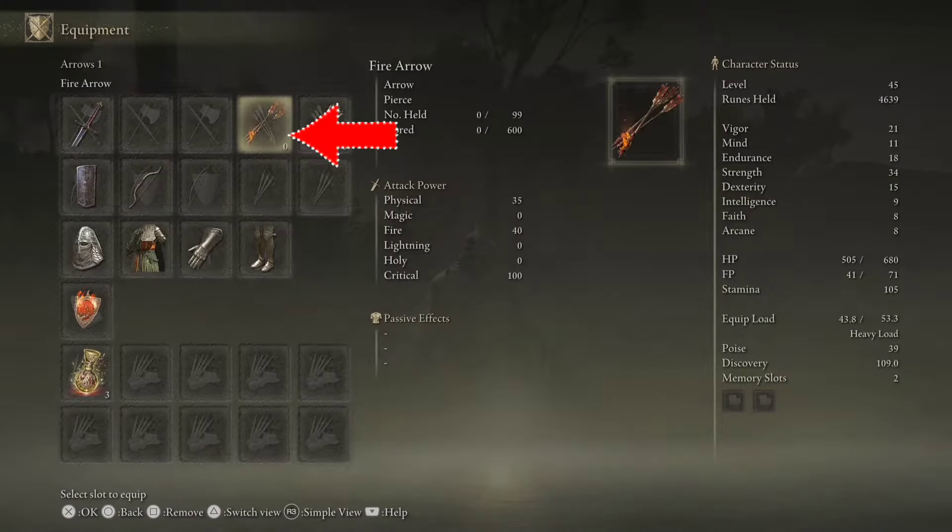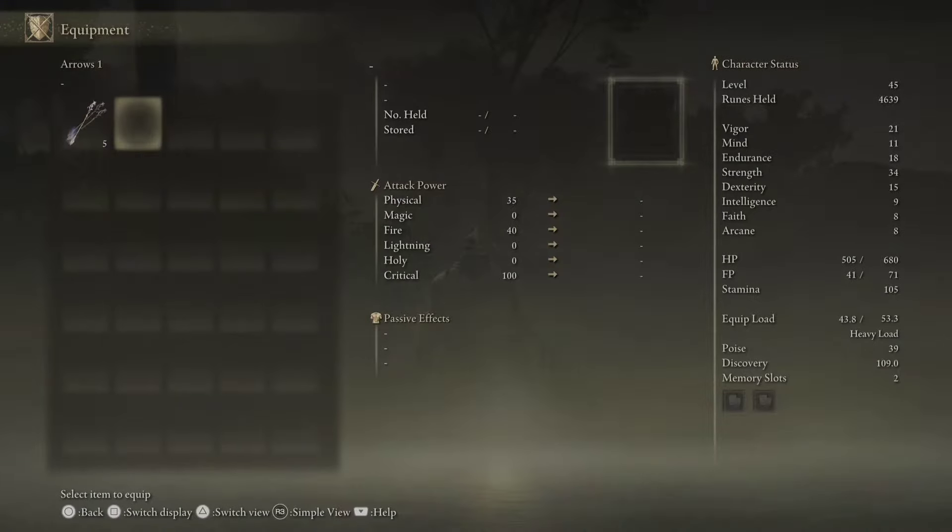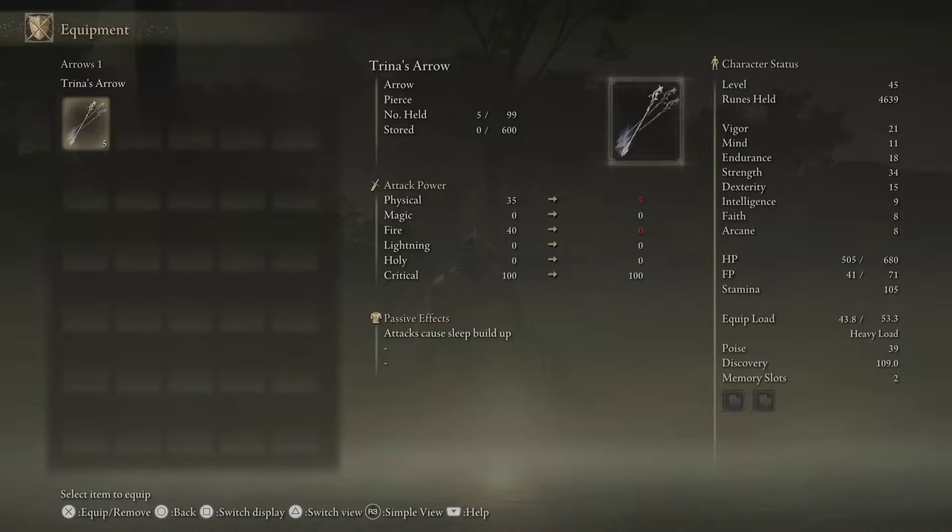We also want to make sure we equip arrows, so I'm going to select the arrows there. We happen to have five arrows right there. We're going to press X to equip them.